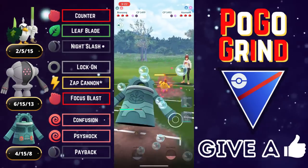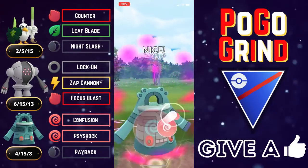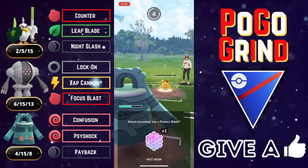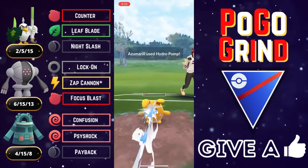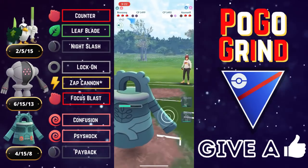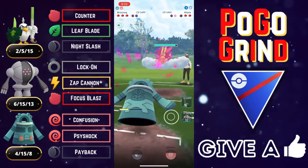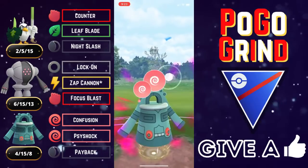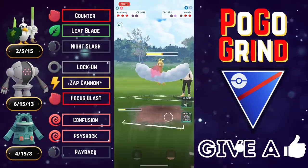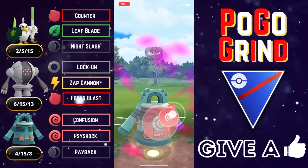They meet us with an Azumarill — pretty neutral matchup. These Bubbles are hitting for neutral. We do outpace to Psyshocks with STAB, so we just go straight Psyshock. Azumarill does resist our Paybacks, and we shield this Hydro Pump. They built all the way up past the Hydro Pump, and because they took all that damage, we knew we could farm it down and flip switch advantage with our Bronzong. They've got an Altaria in the back — this is looking amazing for our Bronzong and our Registeel. Bronzong came in clutch in that mid-game matchup — flipping switch was very key to having success here.